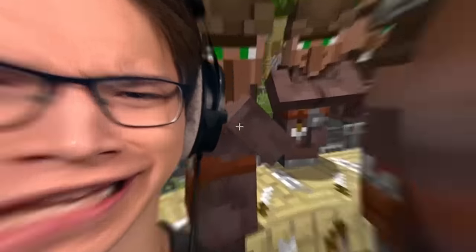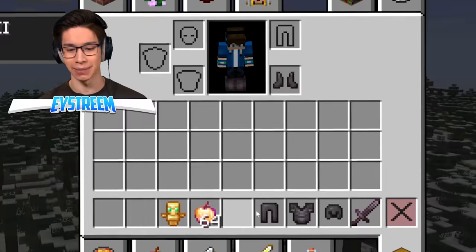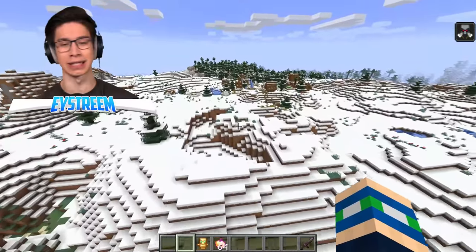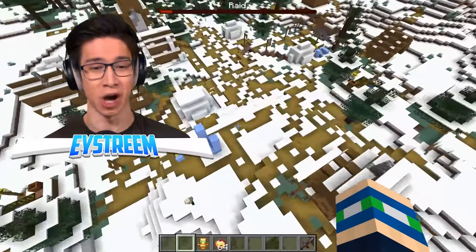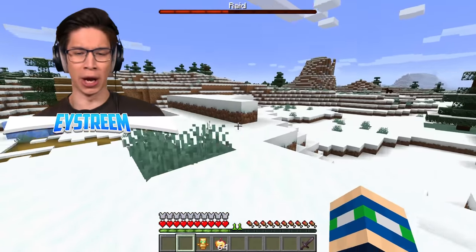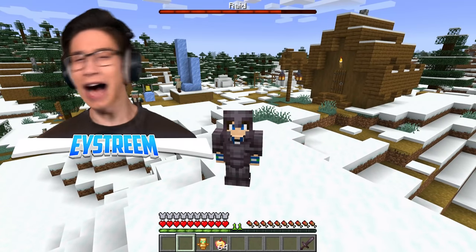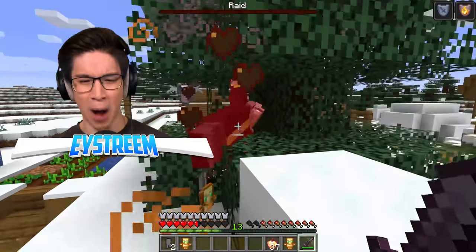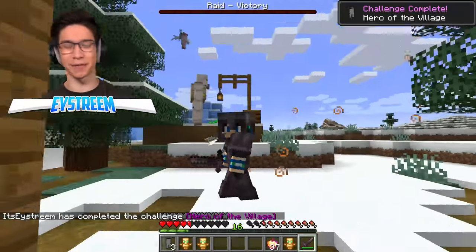I had no idea you could do this. I popped over to a pillager outpost, got myself the Bad Omen effect, and I've got my sights on this poor unsuspecting village. The minute I waltz in, a raid should commence. And if this works, this will be the biggest brainwave to get free items. Here begins the raid — I must take on all these pillager scum and protect this village to get the Hero of the Village effect. Only one villager remains. I shall take out this evoker. And you are gone. Hero of the Village — we defeated the raid!